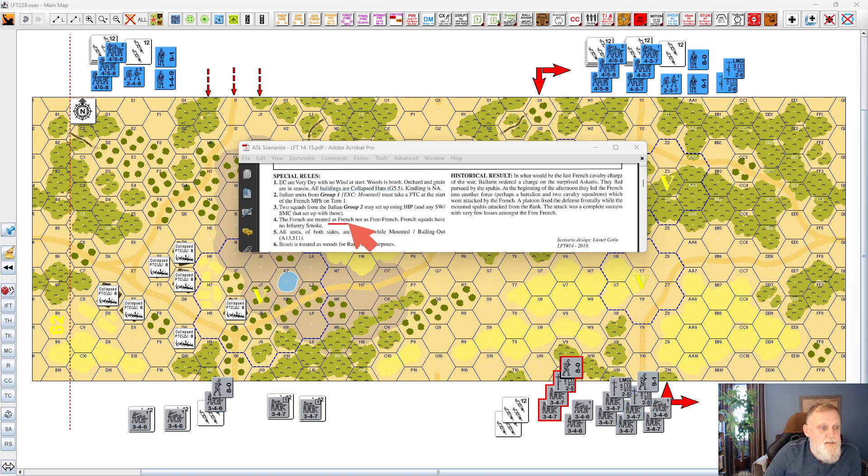Another SSR: the French are not Free French, meaning they use their own equipment with possibly four through seven green squads if they step down. A 4-5-8 that fails the morale becomes a 4-5-7, then a 4-3-7 green squad. The only other thing from the French ruling would be ordnance, which they don't have, so it doesn't apply. French squads also have no smoke grenades for this scenario — even the elite squads have a one-smoke exponent but don't have smoke grenades here.